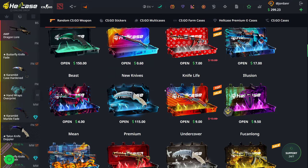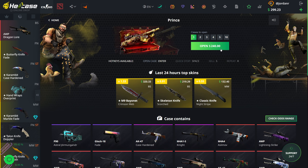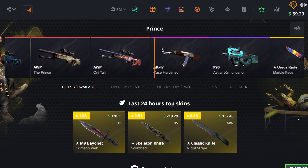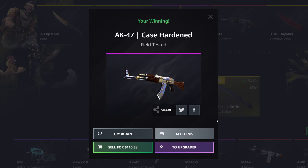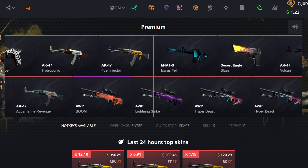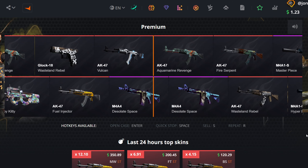I kind of want to open up the prince case — here it is, $240. Maybe we could pull something nice off of this one since the diamond case didn't want to pay. We get an AK case hardened, looks like it's probably battle scarred or well worn. Field tested — $110. Not as bad as I thought, but still pretty bad, down to $59. We'll go ahead and open up two premiums, and then after this we'll go ahead and try out the upgrader.